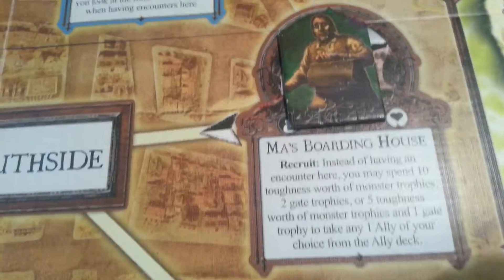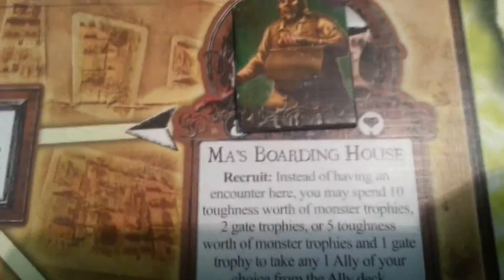So Vincent will go one, two, three to the mass boarding house. Now let's have an encounter for him. Two dice. 1-1. Second die — okay, south side deck.